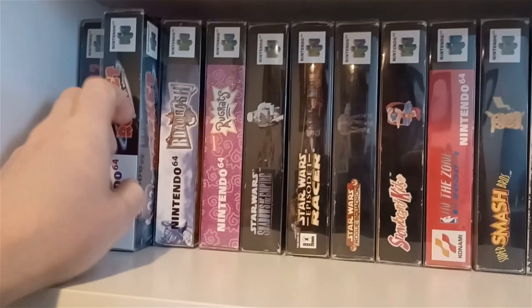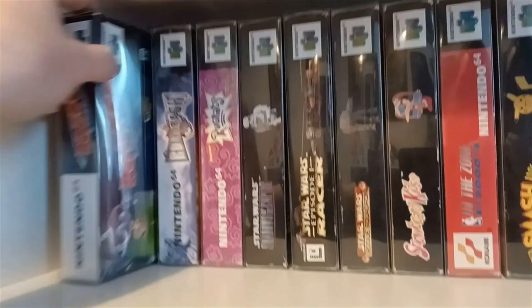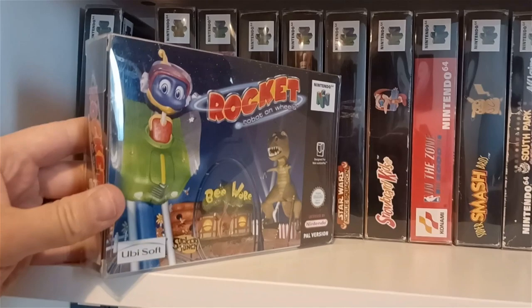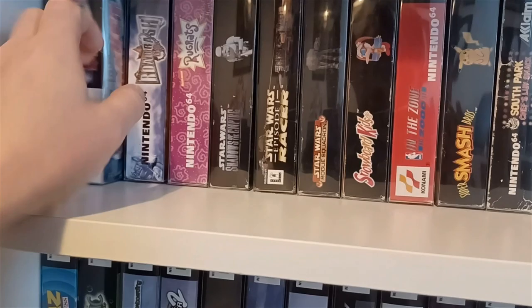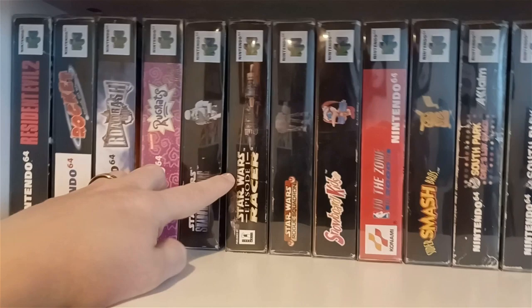It's quite nice because some of these games have memories attached — we've gone all around the shops trying to find them. This one was actually from Norwich. We picked it up at CeX, and Norwich is actually quite strict with the condition of their games, so as you can see this has been really well looked after. Same with Road Rash 64 — also from there, and very well looked after.